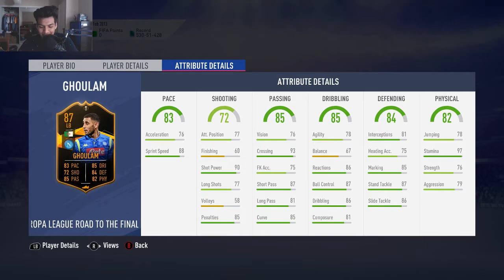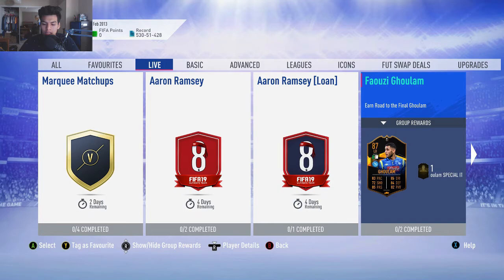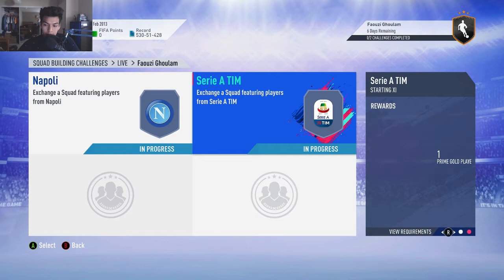This is one of two SBCs they dropped — they dropped the Luda as well. The Luda looks like a great card, but we're going to be showing you how to finish this Fauzi Lulam SBC for the cheapest way. He costs around 200,000 coins at this moment in time, but as Napoli have been doing well in the Europa League, he could get upgraded even more and become a very, very good player.